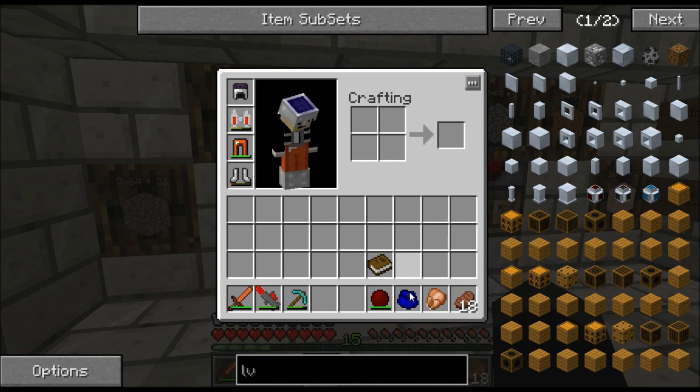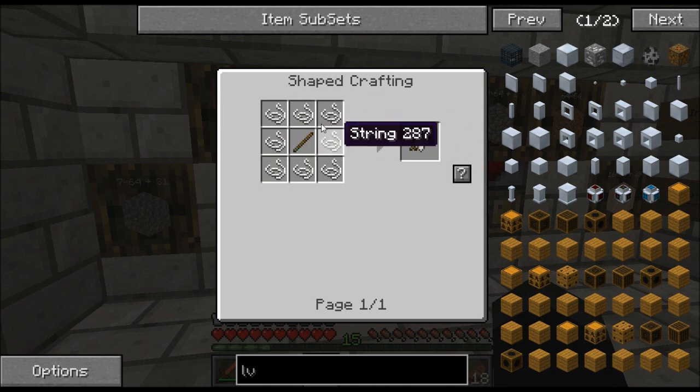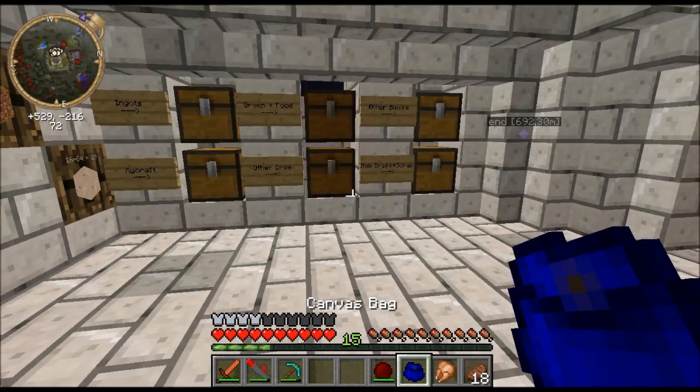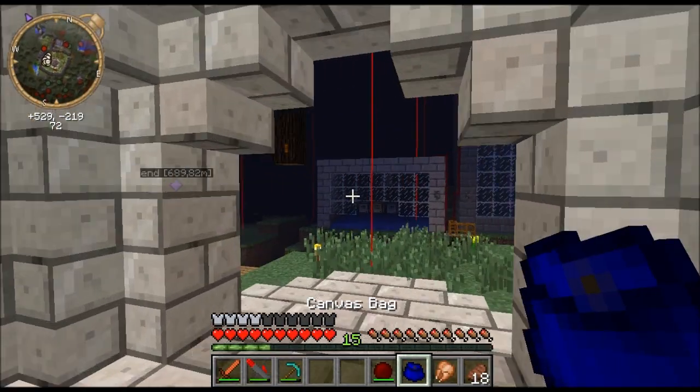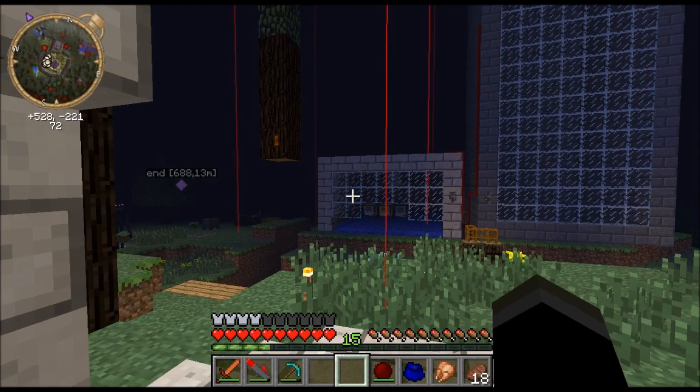And I have made the Canvas Bag. You make it like this: canvas around a lapis. And canvas you make with eight string and a stick. I think I've told you about this but I never finished it since I needed more string. It's just a little bag and I use it for tools — very useful.